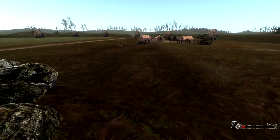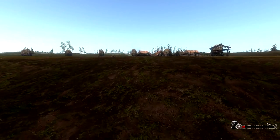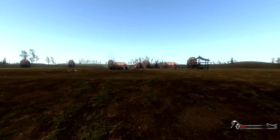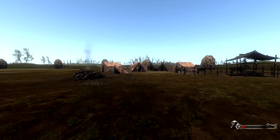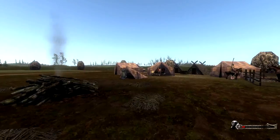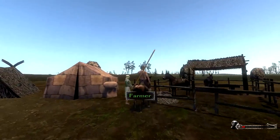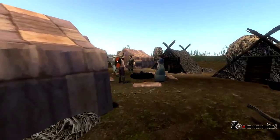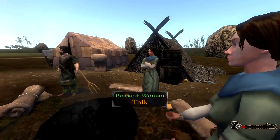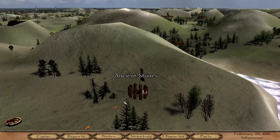I did notice a small encampment over here with some bloody pools around — but there was a guy on a horse. I really want to check out what this is all about, because this looks a lot more luxurious than the other encampment. There's a farmer on a donkey, warriors, peasant women — nothing much. Let's leave.